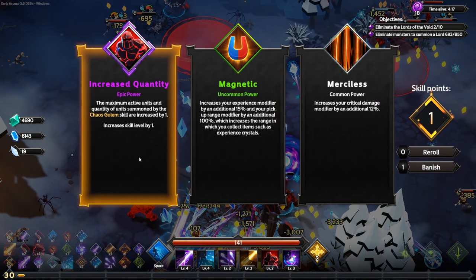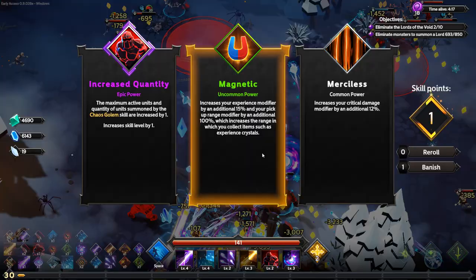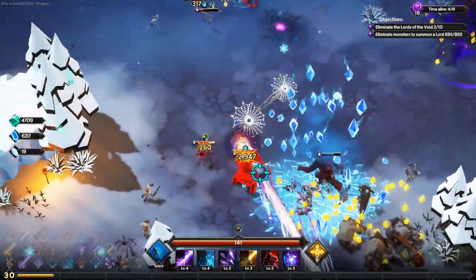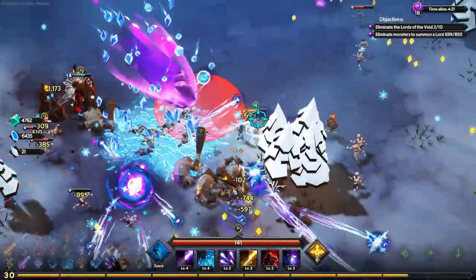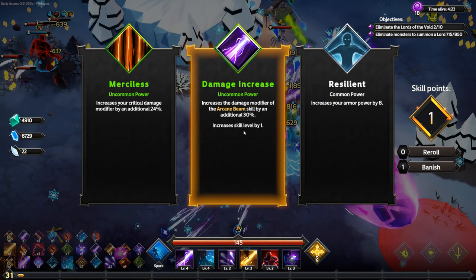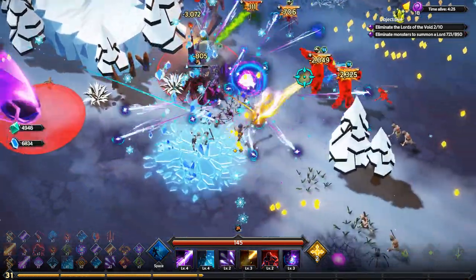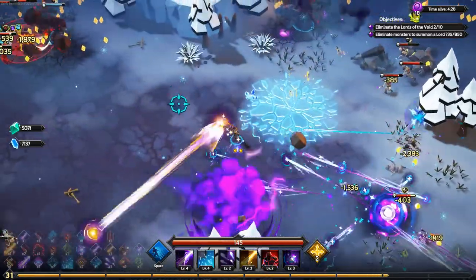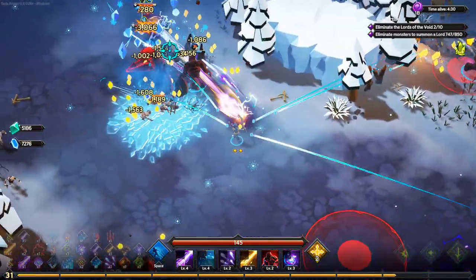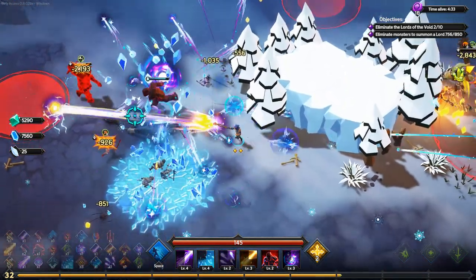I can increase golem quantity but I don't really care about that. I'm leaning toward more crit damage or more experience — I'll take more experience. I take 30% damage and 24% additional crit damage. Everything is just melting. A lord fight is approaching — I take Frailty over magic missile speed.